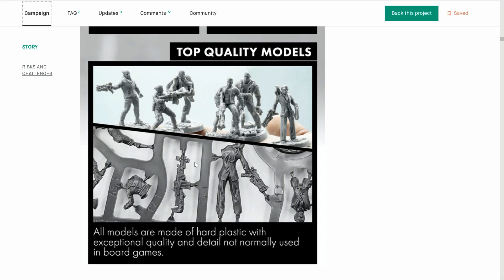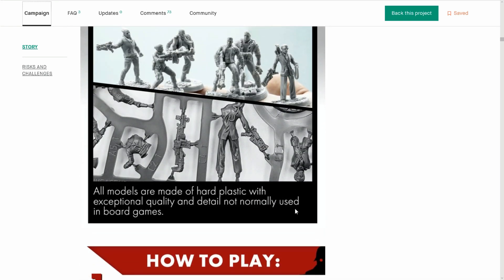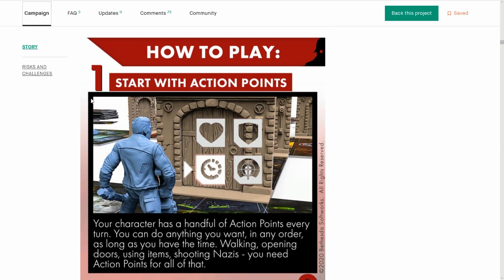Look at the size of these guns! That looks like a two-hander, but the pure strength of these characters — they can one-hand these things. Your character has a handful of actions, and you can do anything you want in any order as long as you have the time. So time is your currency, and it's quite detailed on what you can do here, as we'll see when we go to the rulebook.